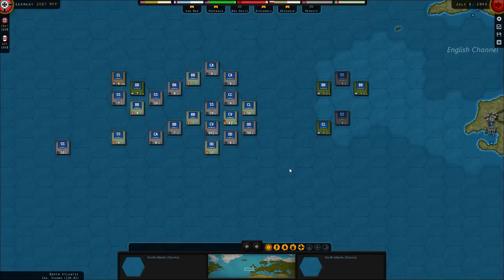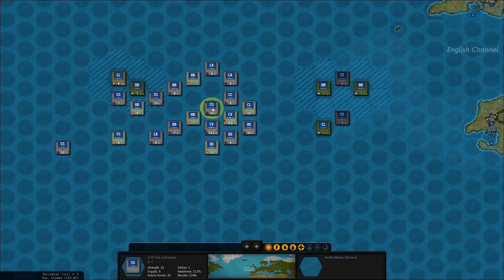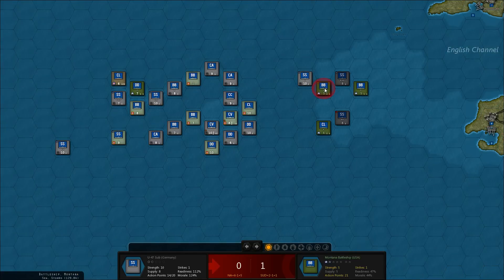Let's see what we got here. It's rough seas — a storm actually — so the planes are grounded. I think I'll leave the destroyer and light cruiser alone over here because I want to get those battleships out of the way. I do have a couple more subs, so let's bring one over here and take a shot.